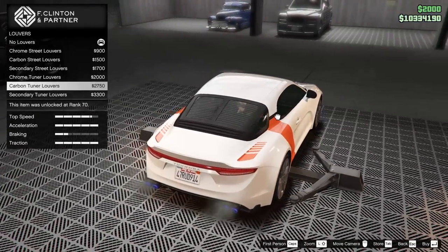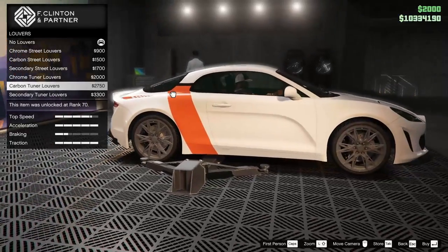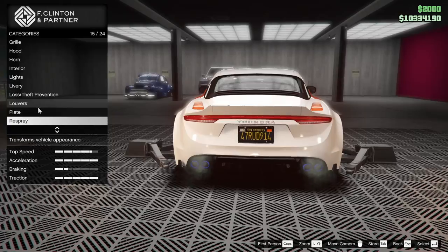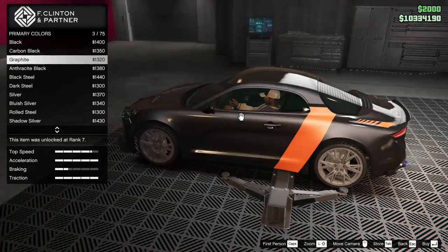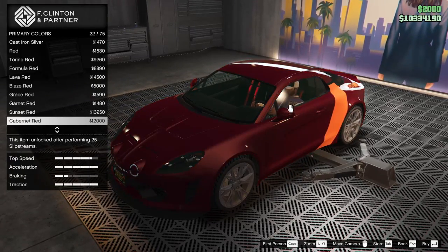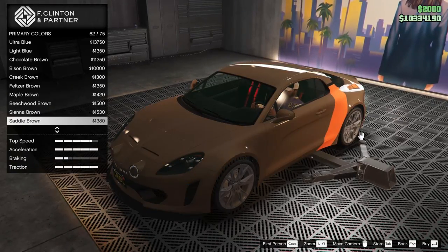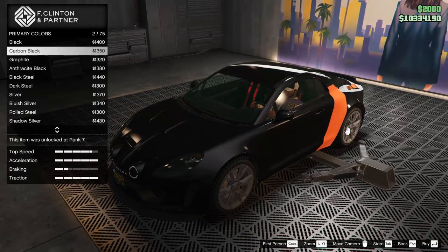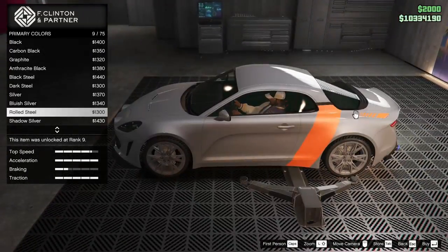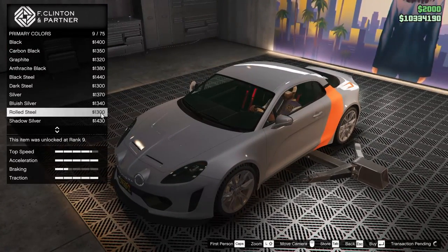For the louvers, I'm not a big fan of how they look. If I was going for any, it'd be the carbon tuner louvers, but I don't really love the look so we're going to leave it alone. For the plate, yellow on black absolutely. For the respray I think it looks good in white, but I'm thinking about going for something more tame — maybe a silver or bluish silver. Actually, let's go for rolled steel so you can see the livery color nicely.